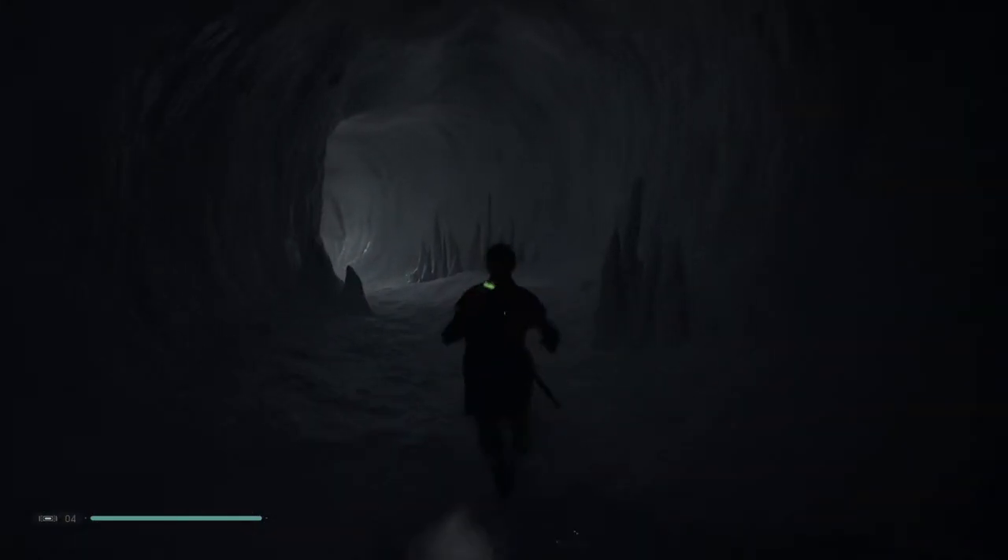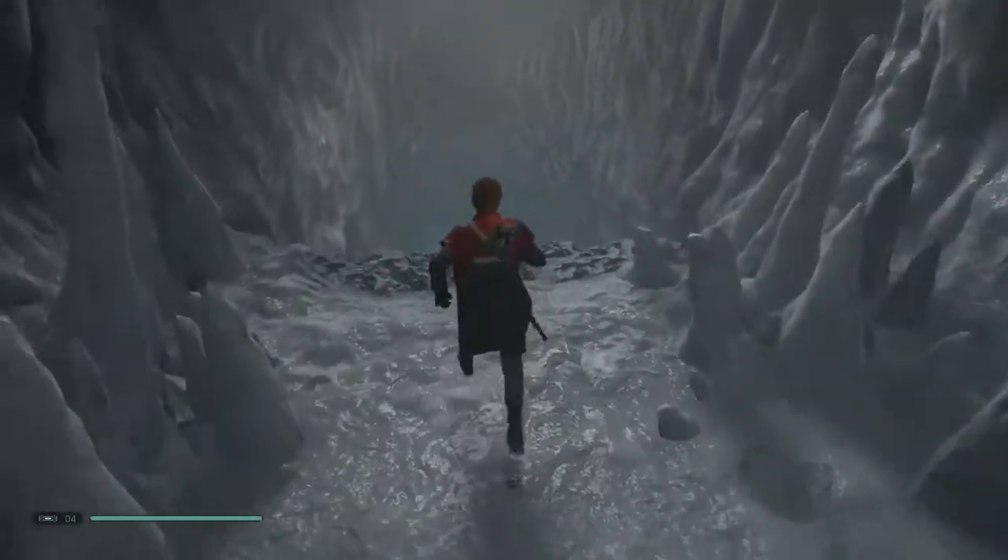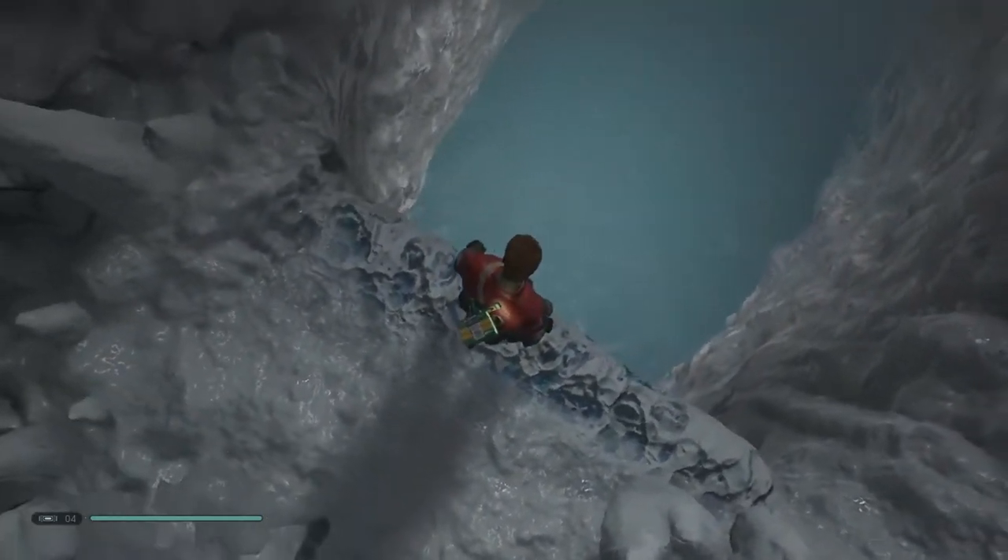We've just had an encounter with some very dark forces, and it turns out Cal is feeling the pressure of his master's death — possibly even feels like he caused it himself.